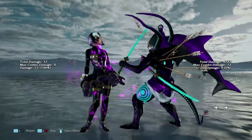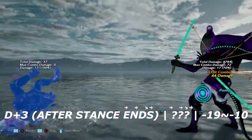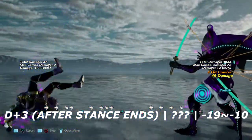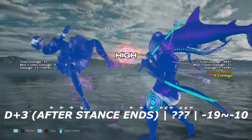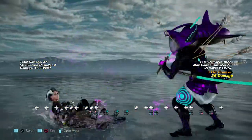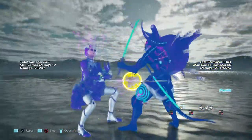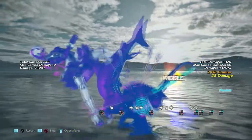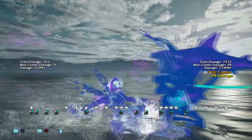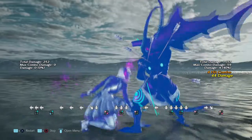Up next is down plus 3. Down plus 3 is her move that she uses to get into various stances. Here's a little trick with Yoshimitsu — it does not matter what she does afterwards. She's susceptible to launch punishes and flashes after this move. Down 3 is flash punishable on block and also flash punishable on hit. The time it takes for her to go into that stance and press a button, she can still be flashed in the middle of it.